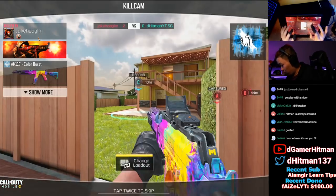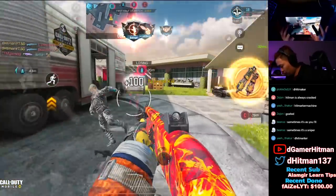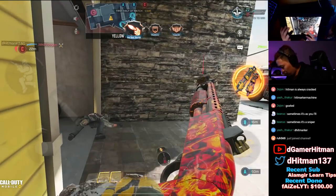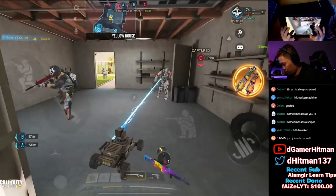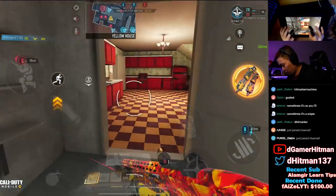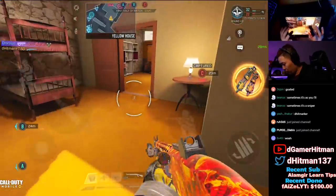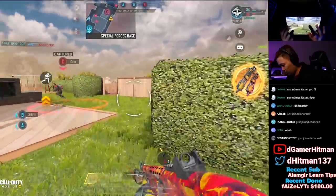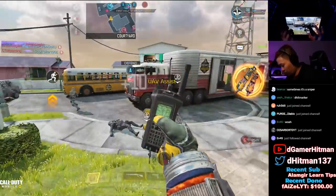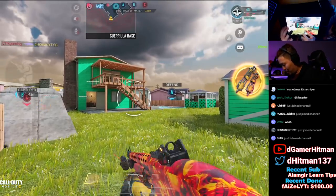I hit zero people on that close range shot - I actually hit zero people on that. Friendly Shock RC is coming in. I got this guy upstairs. I kept scoping in and out - chat, in and out. Hitman from tripmine.